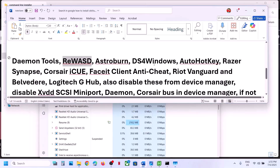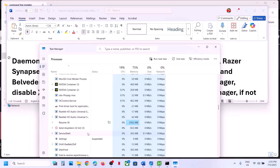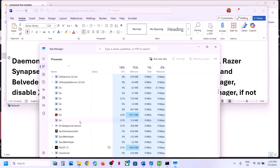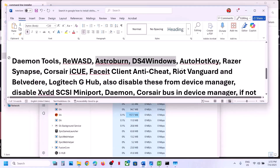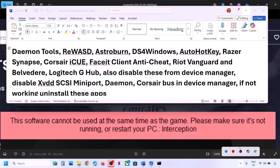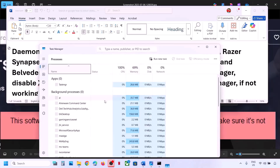If you have Astro Burn or DS4 Windows — I have DS4 Windows running — make a right click, End Task. If you have FACEIT anti-cheat running, make a right click, click on End Task. If you have Riot Vanguard or Logitech software, close those as well. Also, if you have AutoHotkey running, make sure it is not running. You can also end it from Task Manager if you find it there.